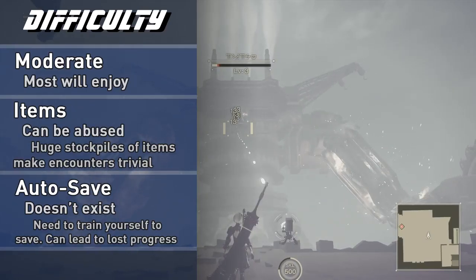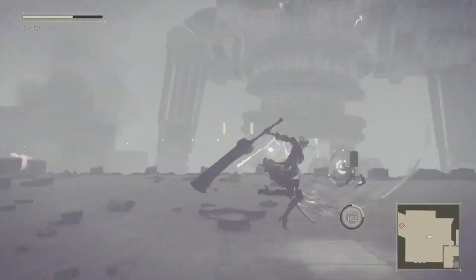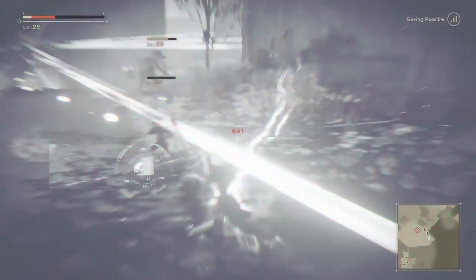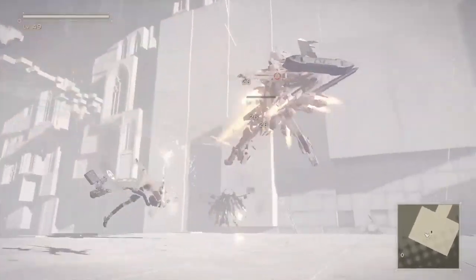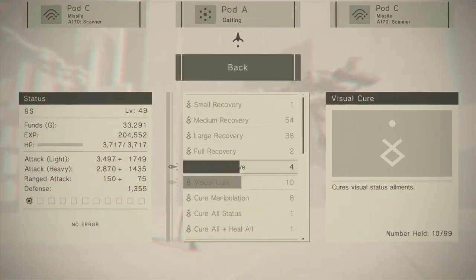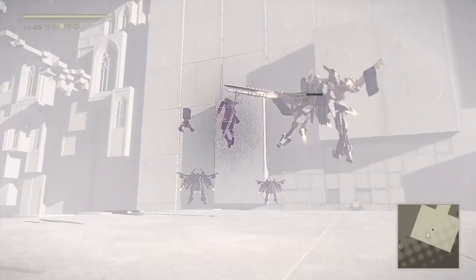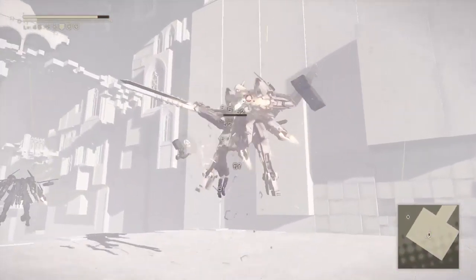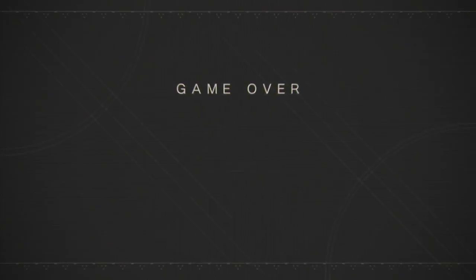Nier Automata isn't particularly difficult on normal difficulty. Most encounters can be beaten quite easily with standard movesets and very forgiving dodges. You can also stockpile a massive amount of healing items, so even if you get hit, it's unlikely you'll lose if you're quick to heal. Buff items greatly increase attack and defense but only last 15–30 seconds — they're so cheap that spamming them is totally viable. I only got one-shotted once: I was grabbed by a strong enemy as 9S at the end of a lengthy hacking sequence, forcing me to restart the whole area due to a lack of autosave.